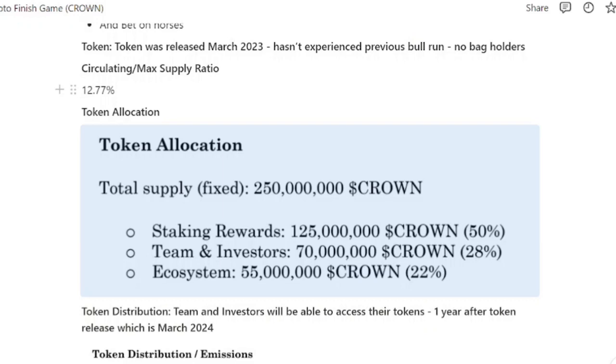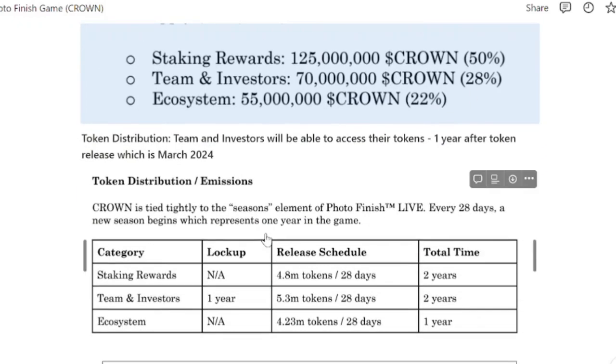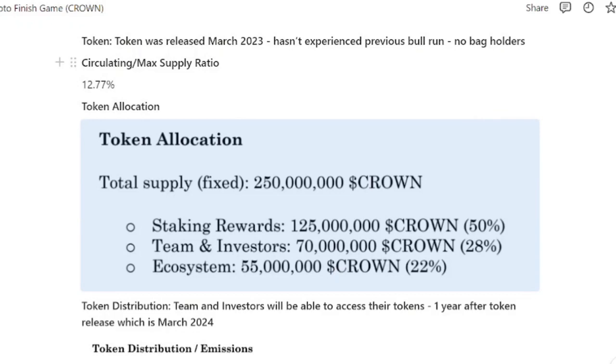A quick overview of the token: 12.77% of all tokens have been released. The team and investor tokens are locked up for one year, and as we can see in the image, they'll start to receive them from March 2024. It'll be worth watching whether the team and investors sell their tokens or hold them, because if they hold them it shows they truly believe in their product. The Crown token was released in March 2023, which is great because it hasn't experienced a previous bull run, so there won't be any bag holders looking to dump on you.